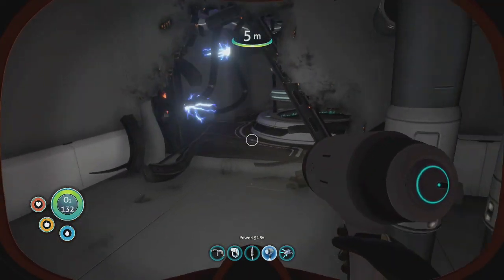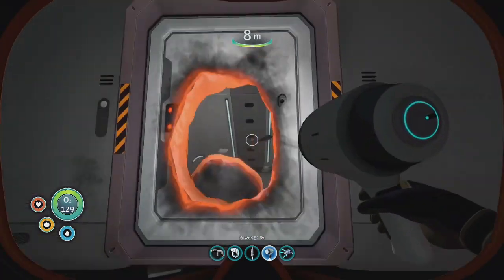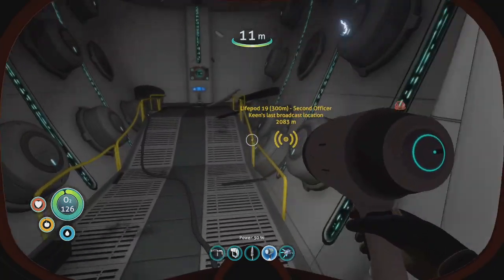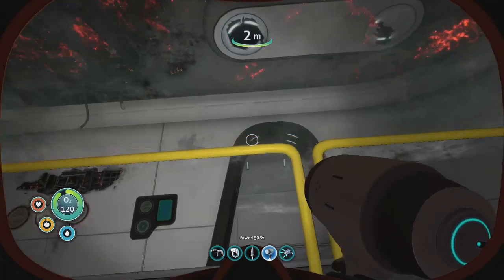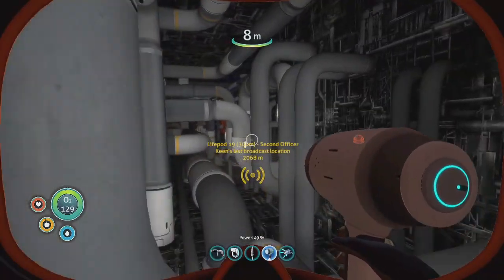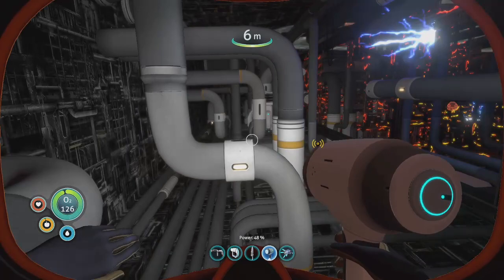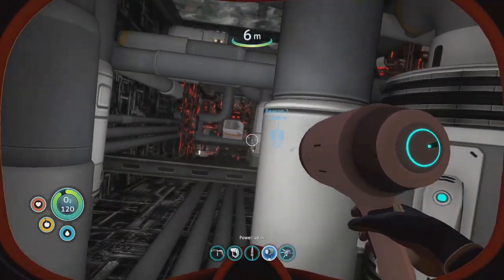Heading back in. I know we've done everything else in here as far as opening things and scanning and getting all the data we can, except for the captain's quarters, because we don't have the access codes for that. I know if you had the codes you could cheat and open it early, but we're playing the game pretty vanilla and straightforward.